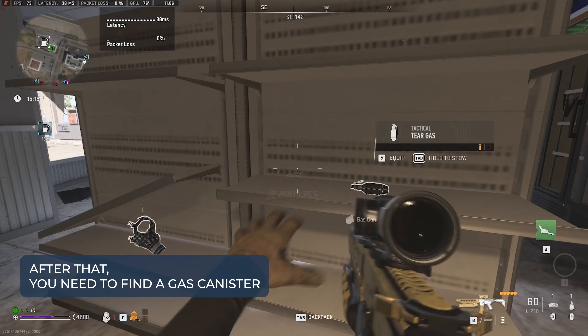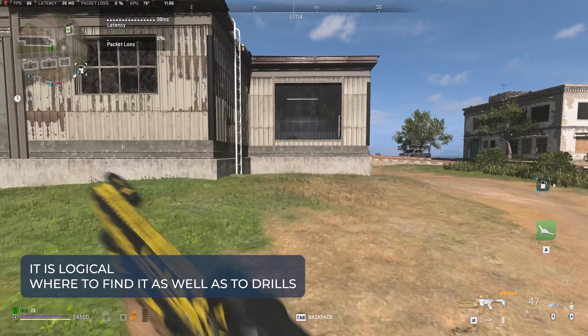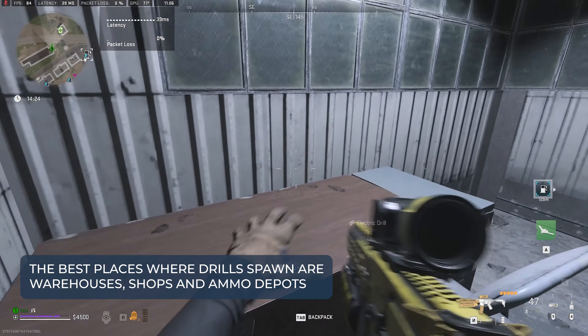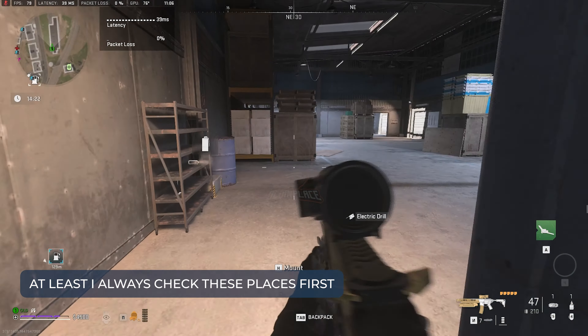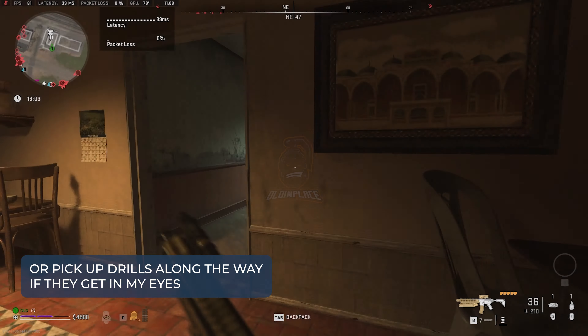After that, you need to find a gas canister — it is logical where to find it — as well as two drills. The best places where drills spawn are warehouses, shops, and ammo depots. At least, I always check these places first, or pick up drills along the way if I spot them.